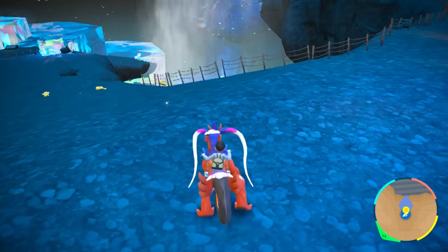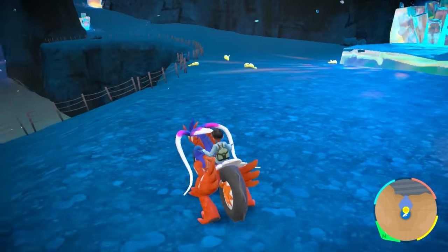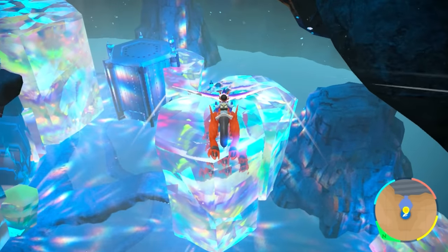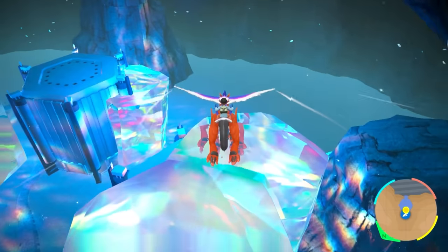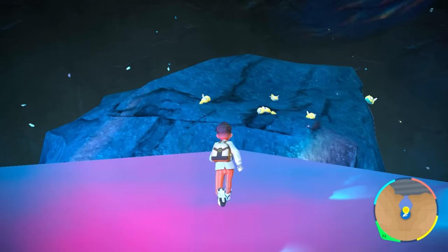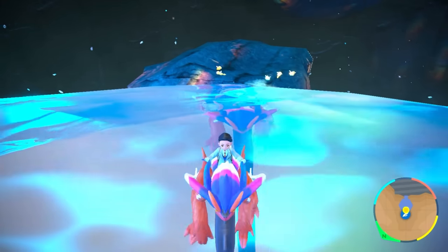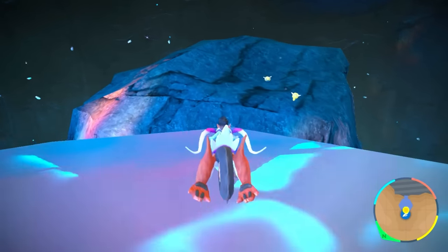The second method is to come over to the waterfall right from the research station and just jump. You see those crystals below? Head down towards them, and once you get to that crystal, right in front of you is a rock. When you approach the rock, all these Dunsparce start to show up. As soon as you back away, they all despawn. When you go back, they show up again. Pretty cool.